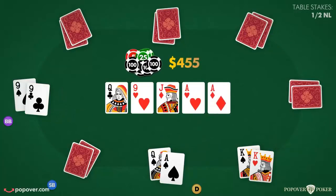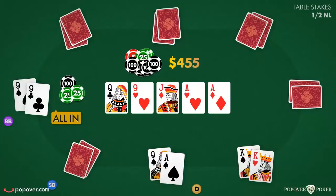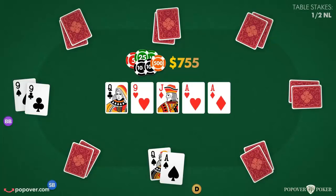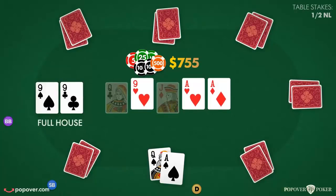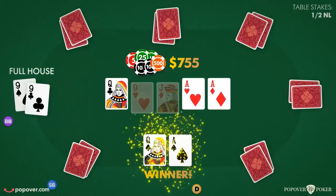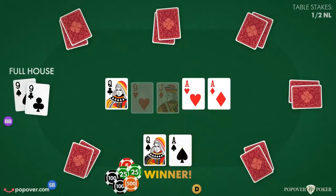The dealer then reveals the 5th and last community card known as the river. The final betting round known as the showdown then takes place. Upon conclusion of all wagering, all remaining players in the hand reveal their cards in turn, beginning with the last aggressor. The winner is the player with the best 5 card hand made with any combination of the 7 possible cards — the 2 hole cards and 5 community cards.